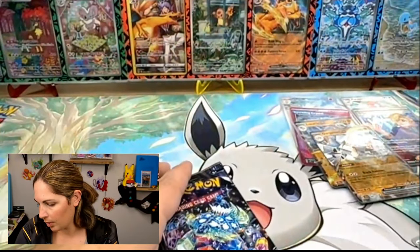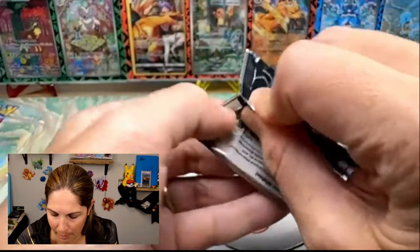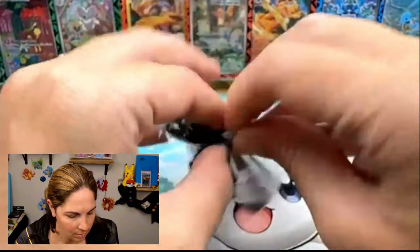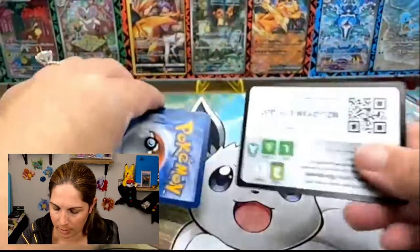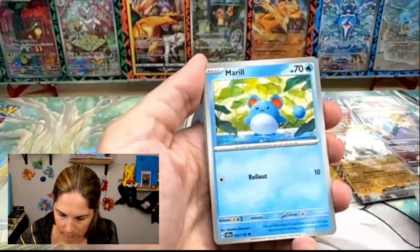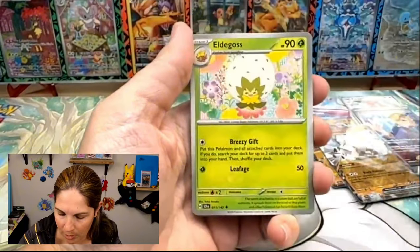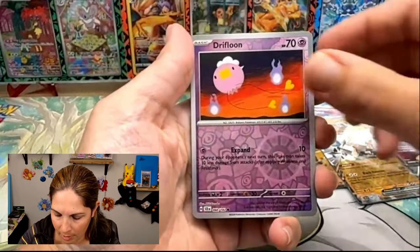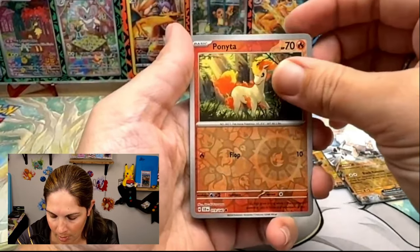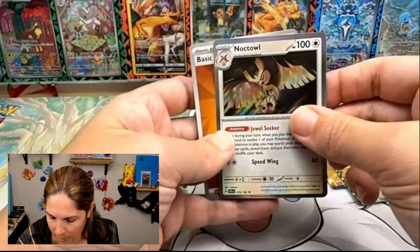We got an EX — I think we pulled the two fighting type over here. Last pack — get some last pack magic, we already had first pack double magic. Let's see what we can do: Rhyhorn, Ponyta, Frogadier, Drifloon — nope, ending on a Holo. Not a Noctowl. Thanks for joining me today.